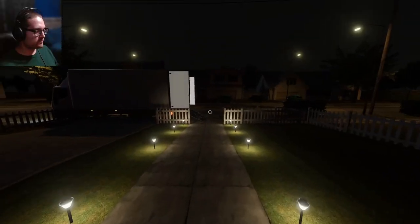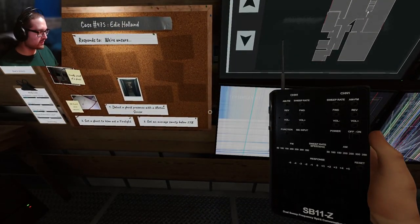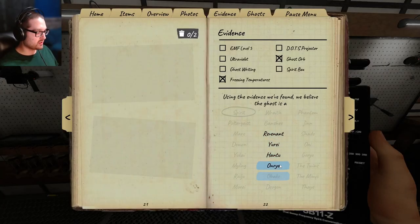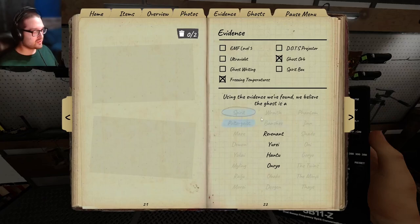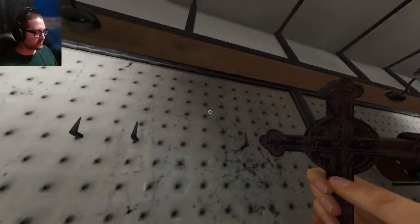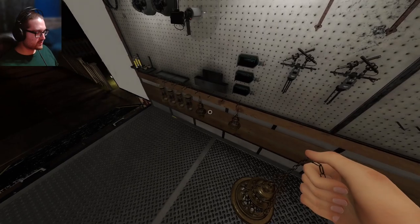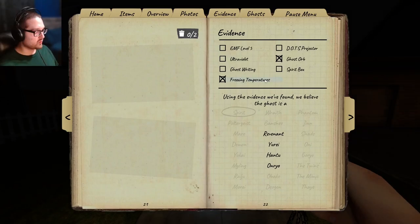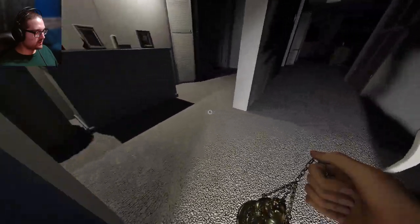I'm going to step outside and take a sanity pill. I'll grab the Spirit Box and maybe just get two crucifixes in there. I'm going to have to get down to pretty low sanity — I can use the music box to drain it. Getting hunted will help me determine what this is, and we can do the Ouryo test. I should just get hunted and see if it's a Revenant or a Hantu. Let me put these up and get smudges in there for safety.